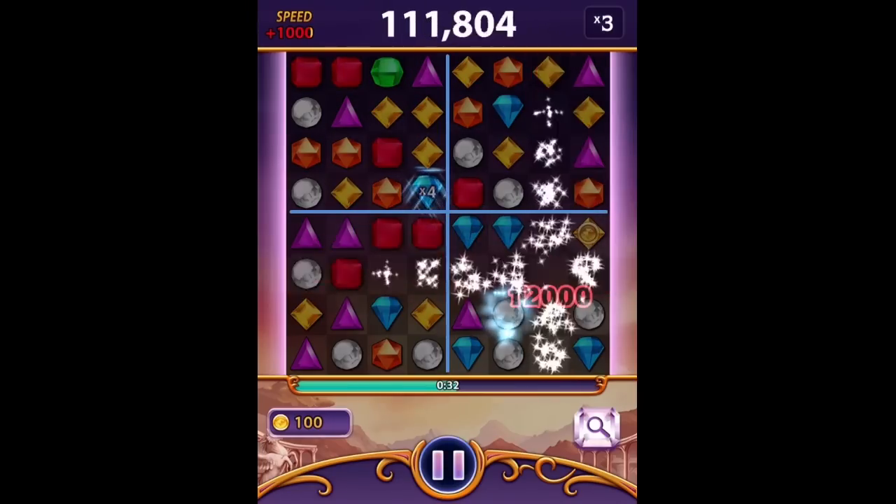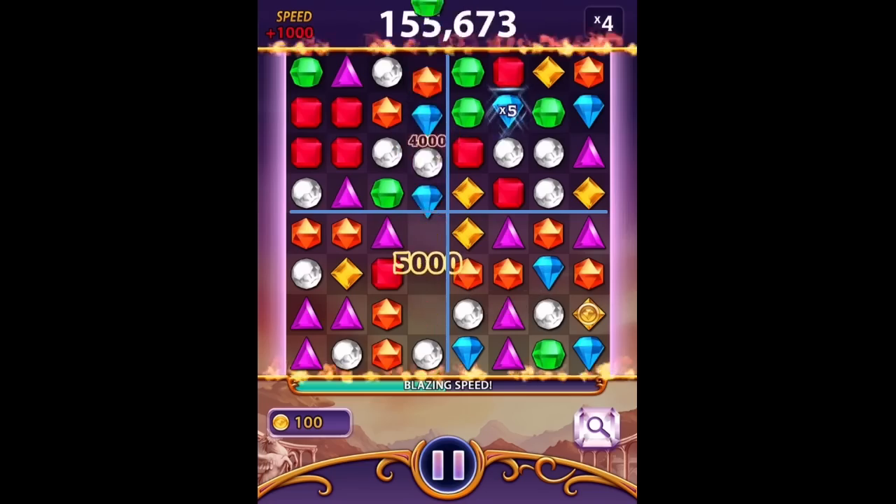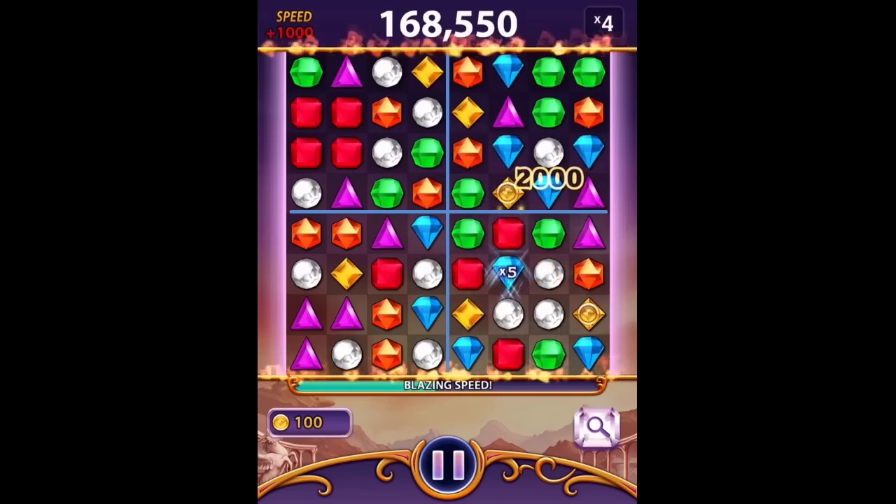If you keep practicing with Quadrant Theory, you'll find your scores improve over time and you'll make it into the Blazing Speed bonus a whole lot easier. For more tips and tricks on Bejeweled Blitz, please click the subscribe button. I'm T-Ray, and keep blitzing!